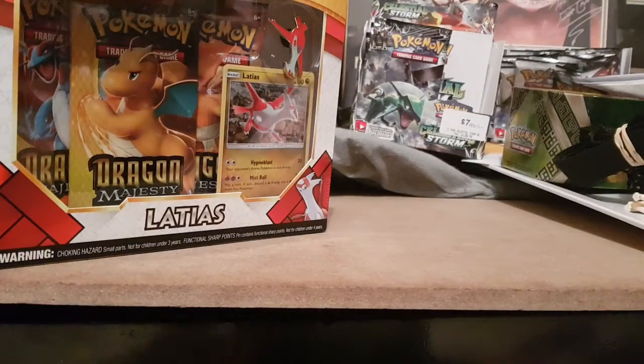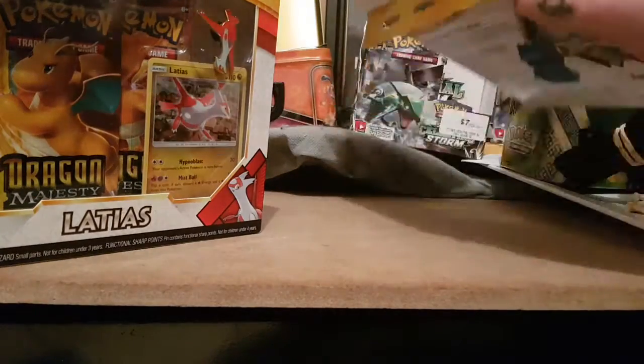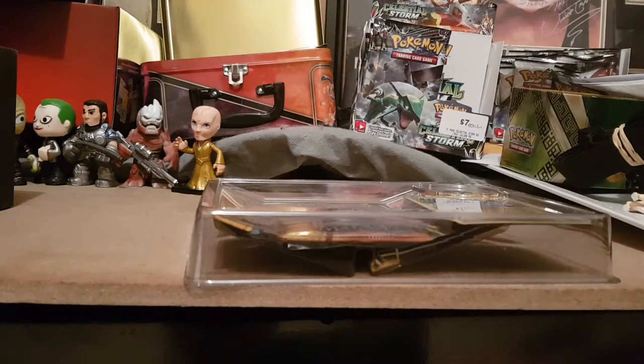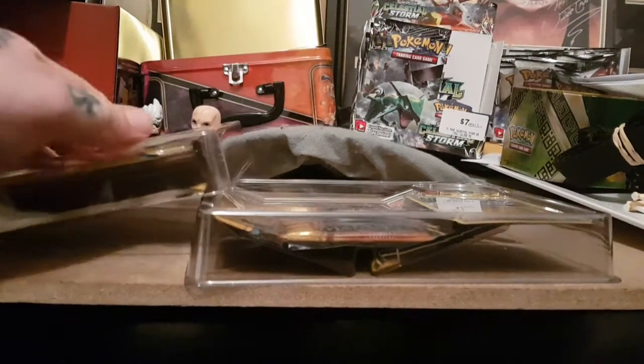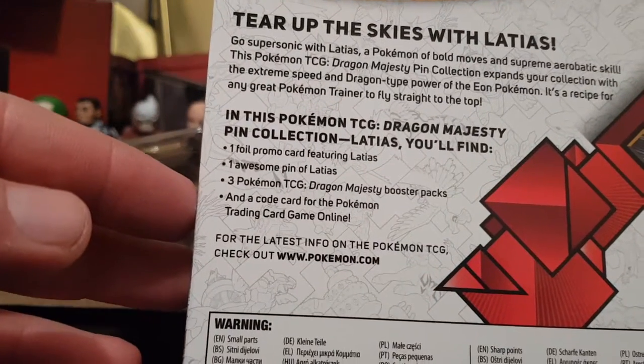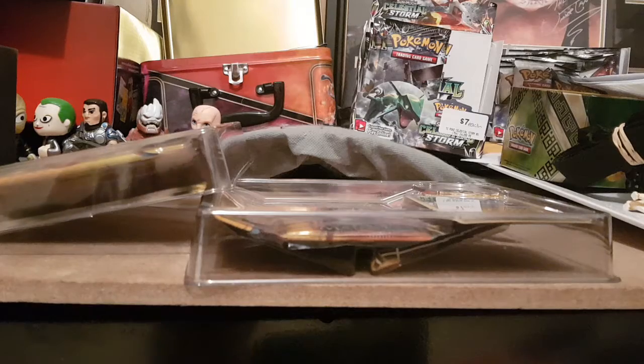These aren't actually like the newest ones out — they're not the newest set of cards, they're just like an expansion pack, like Shining Legends was. So this should be interesting. Each one has its special stuff — so I'll show you the back. This is the Latias one. Each one's got a foil promo card, an awesome pin, three packs, and then a code for the Pokemon Trading Card Game.